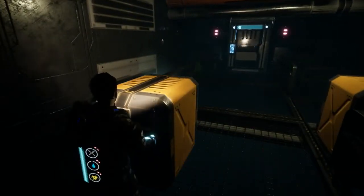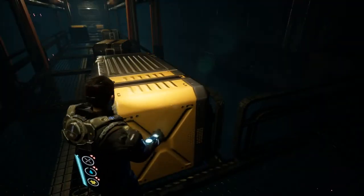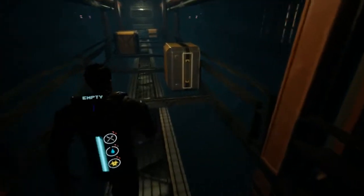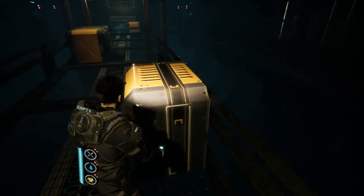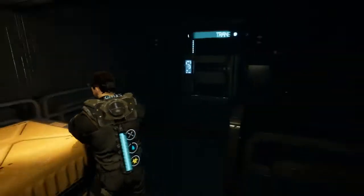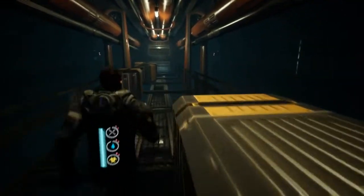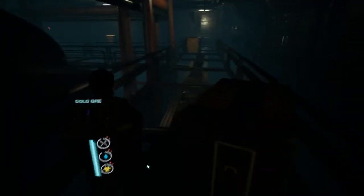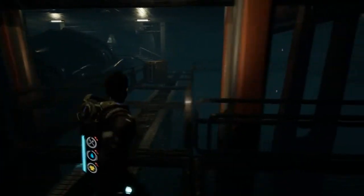Do we have guns or anything? Is this a shooter? Fabric. I wish it would offer some kind of explanation as to why I'm doing these repetitive tasks. Past the door back there — I should probably go into it. We got some glass. Let's go in this door back here before I start getting too lost. Looks like my gauges are moving, so it's definitely a survival-type game. Got some fuel. Gold ore.